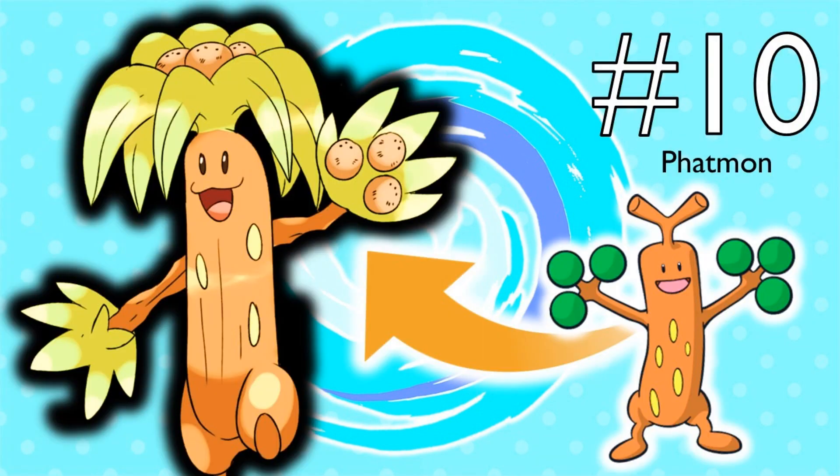Anyways, let's dive right in. At number 10, I'm going with an Alolan Sudowoodo by PHHEmon. I like this design a lot — it's been around for a while. I don't think it's that special, but I think it'd be cool if this thing took on a rock-grass typing, because that's something the original Sudowoodo was kind of missing. I also like how it has coconuts in its palms and its head.